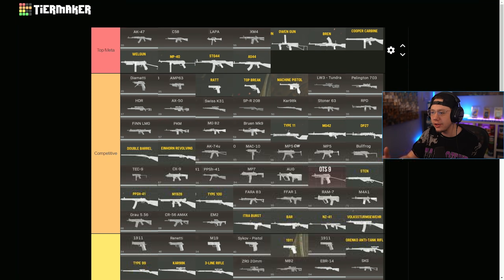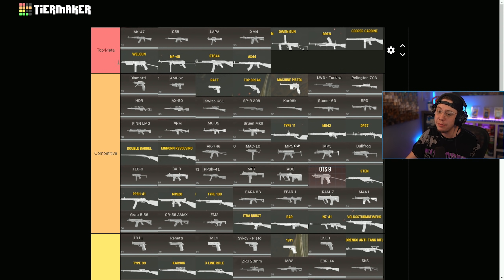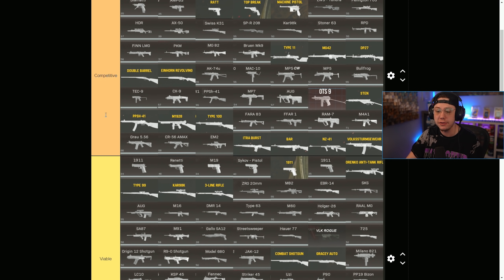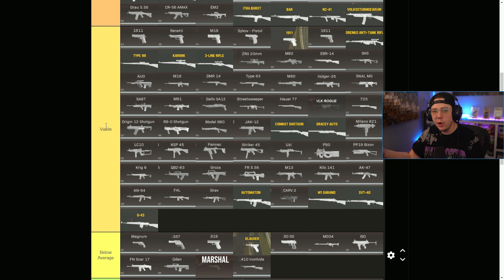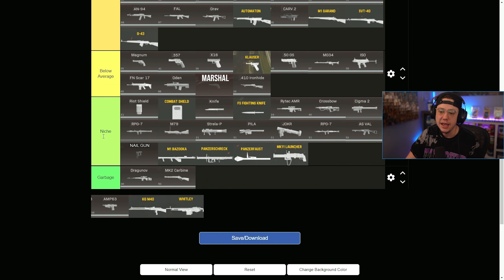We are on our tier list, which if you've been around the channel for a bit is a familiar sight. This is every single primary ranged and secondary weapon with the exception of melees, ranked. We've got top meta — the best of the best — competitive, which is pretty solid. Viable, which is all right but there are better choices. Below average, which I wouldn't really recommend. Niche, which is good but in very specific ways. Then garbage — there's no point in using these.